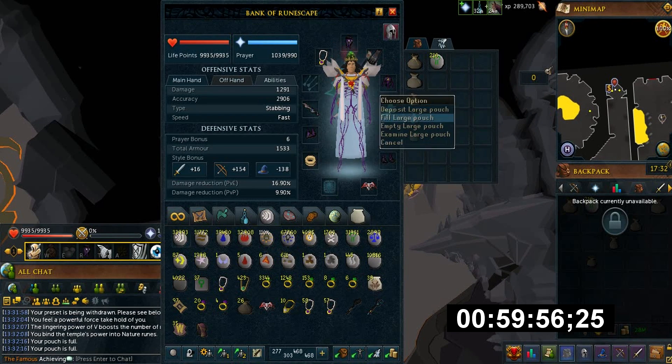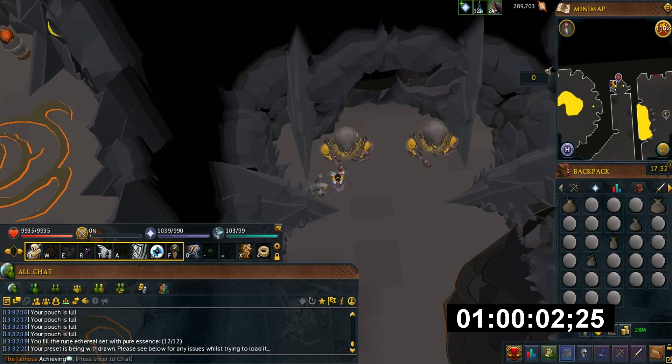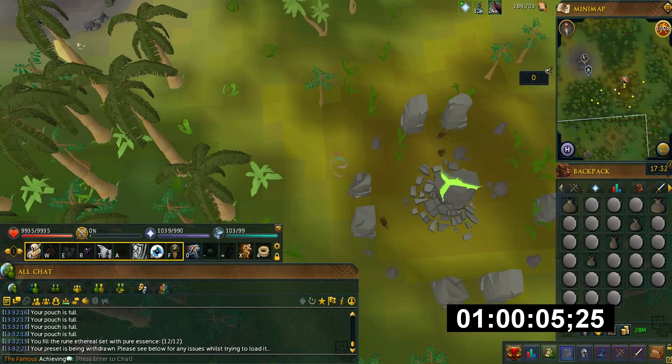In one hour I was able to get 145k XP. I used 50 tokens, crafting 32k nature runes. From what I price-checked at the time of recording, it was 404gp each. Right now at the time of upload it's around 371gp, which means it's still around 12 mil per hour.